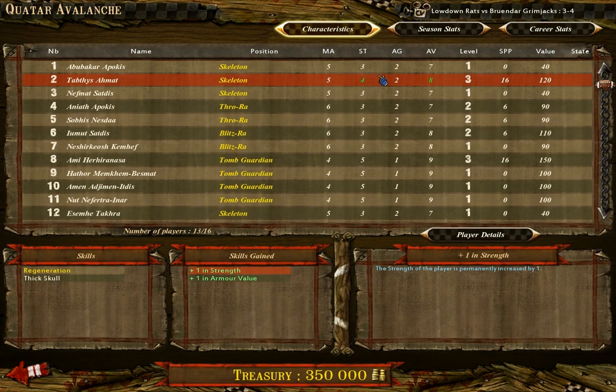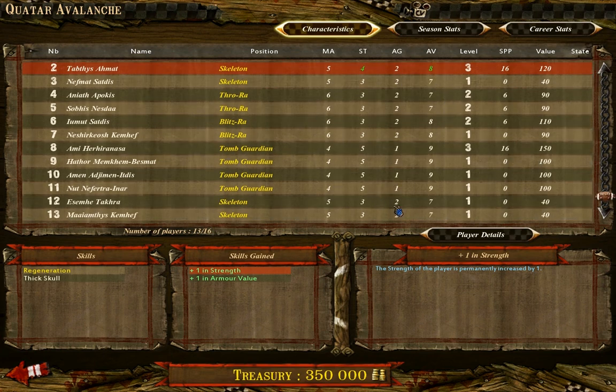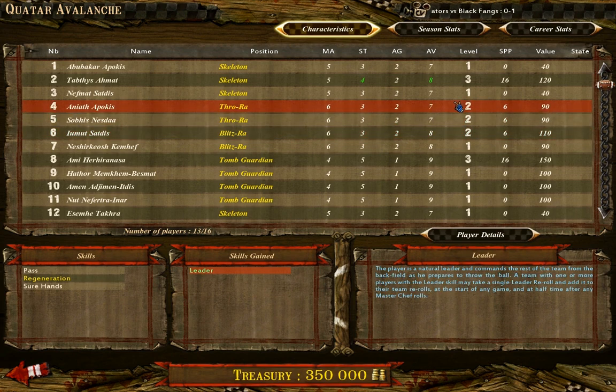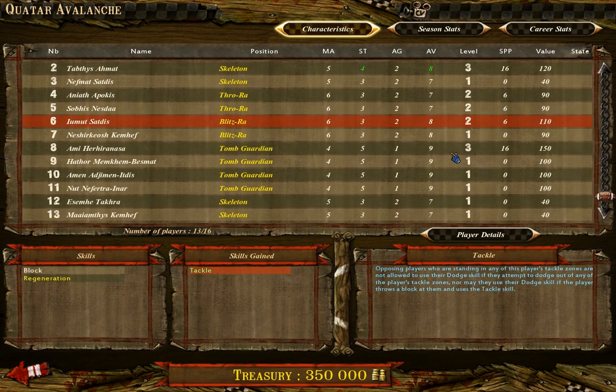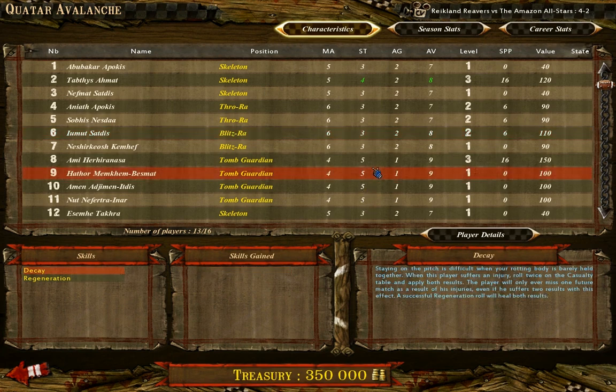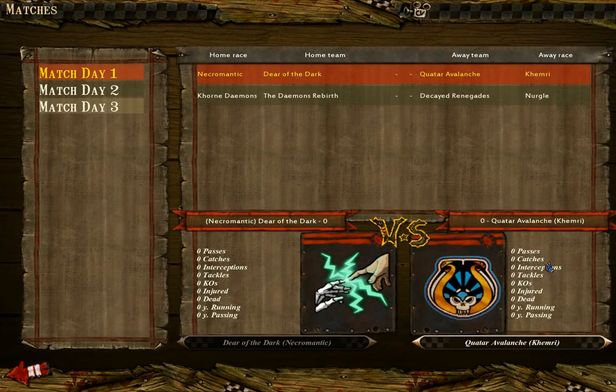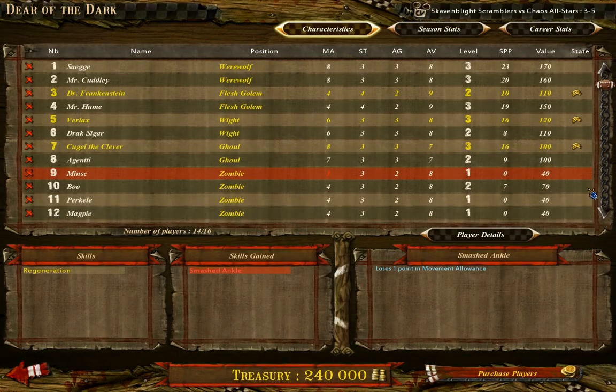Let's check their team a little bit. One of their skeletons is Strength 4, otherwise no stats value improvements. A few guys in third level but nothing too amazing. A Tomb Guardian with Block though, plus one Strength, Armor value, and then some with Leader, Strip Ball and Tackle. This Tomb Guardian is going to be annoying with Guard and Block. But otherwise not too horrible — it's just a tough team. Khemri is simply a tough team.